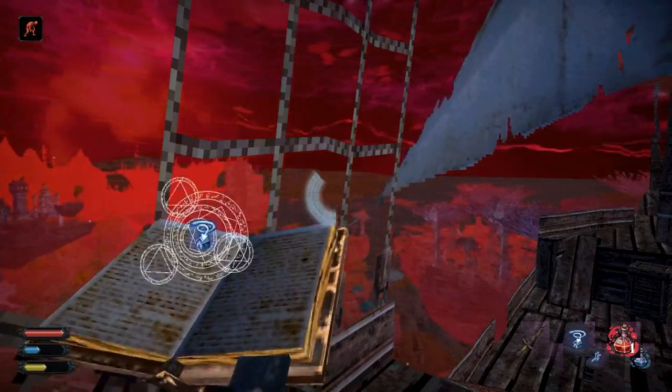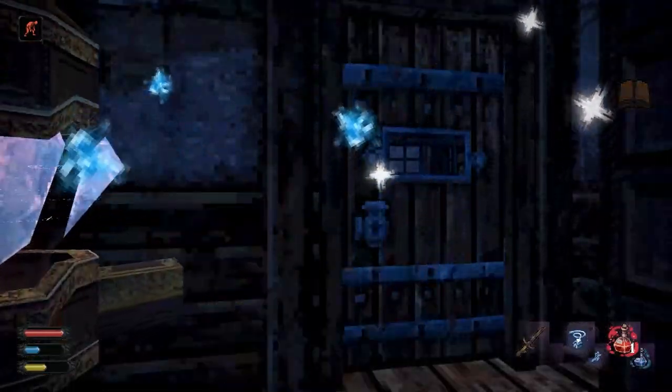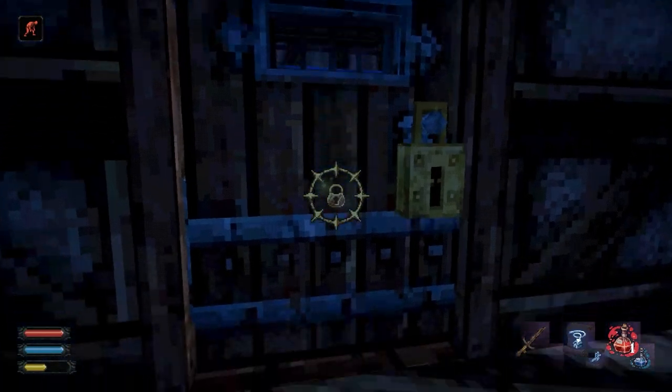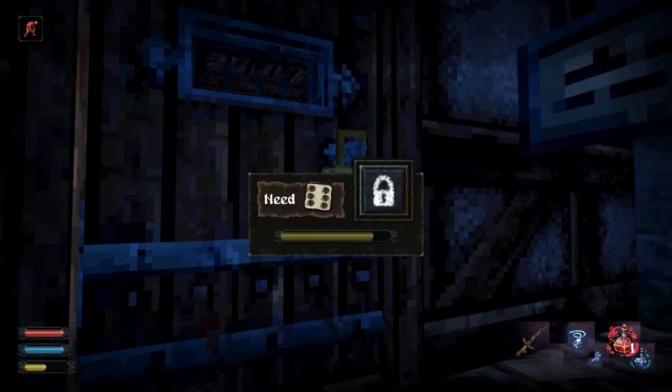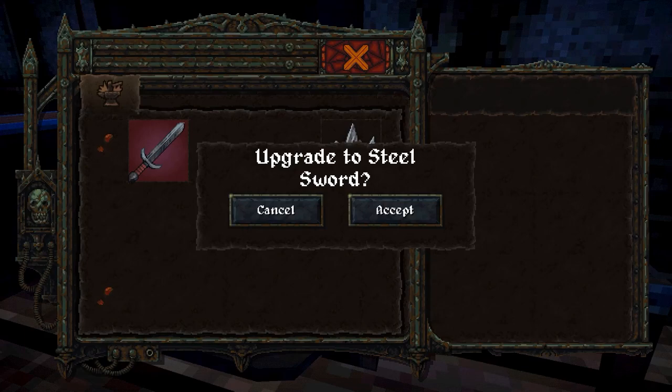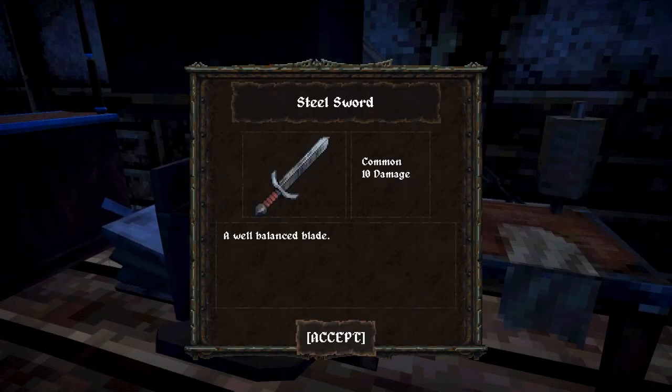We can use a teleport spell to return to Hallow. Now that we're back somewhere safe, we can use a crafting station to upgrade our sword. The only trouble is, it's night time, so we'll have to lockpick our way into the weapon shop. But with a bit of breaking and entering, we've finally got a better weapon.